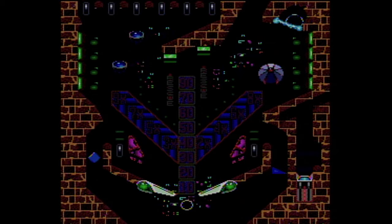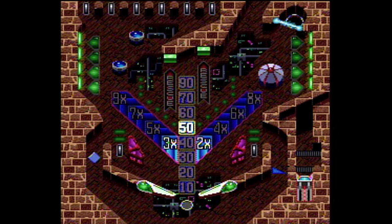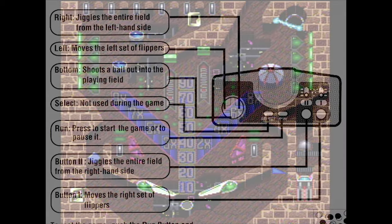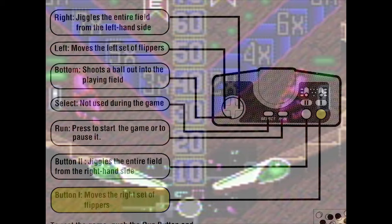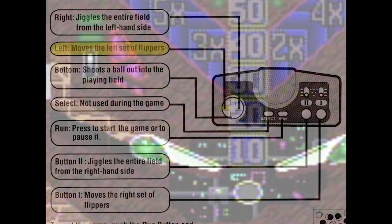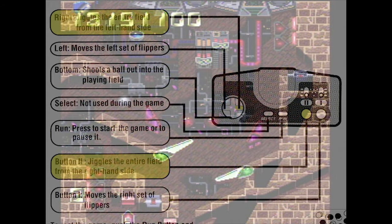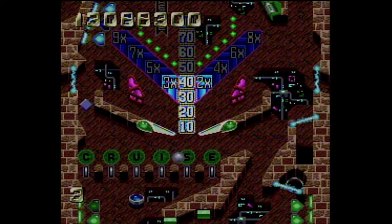The ball will materialize onto the playfield. The controls are pretty simple: down plunges the ball, button one activates the right side of flippers, and left on the control pad activates the left side of flippers. You have the ability to nudge the playfield by hitting right or button two, but be careful — the game will tilt after too many nudges and end your ball.